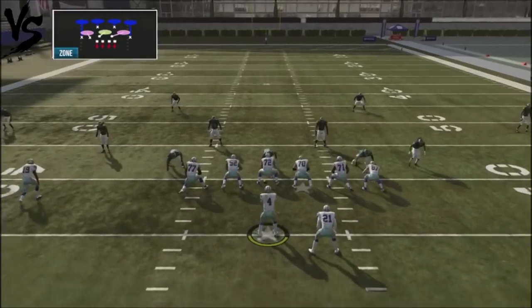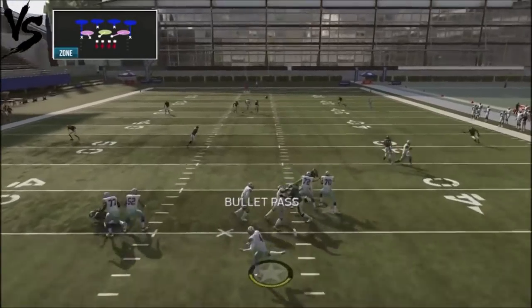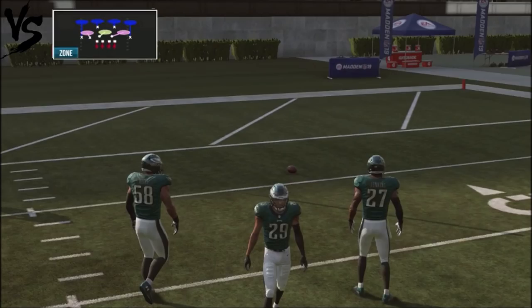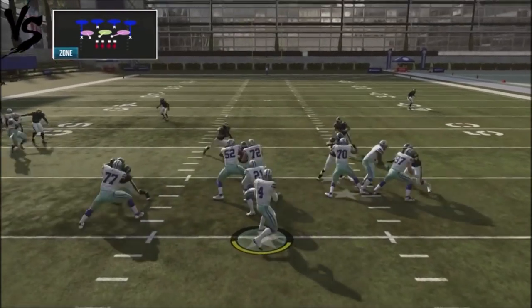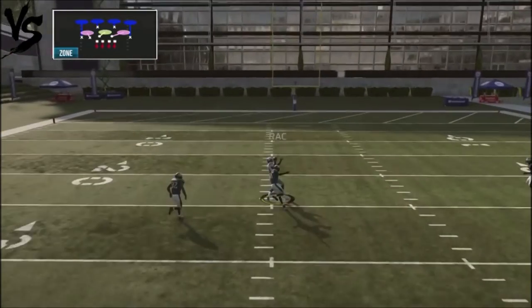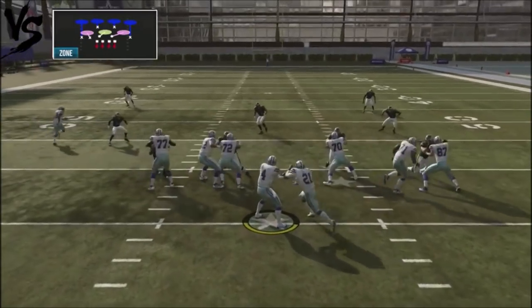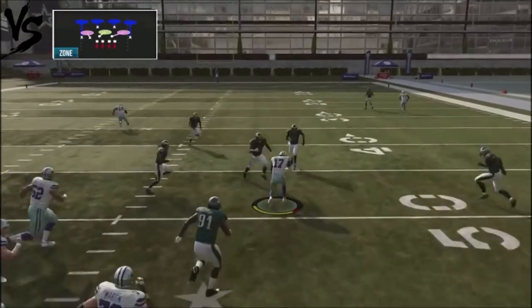Now where things get a little bit more dicey is going to be cover six, but you can still see that play opportunity — you still get that opportunity for the big bomb over the middle. This is where I actually go ahead and take the crossing route and play that as an opportunity. I'm able to get a big bomb right there, and I can check it down to this route if your opponent starts manually taking it out.